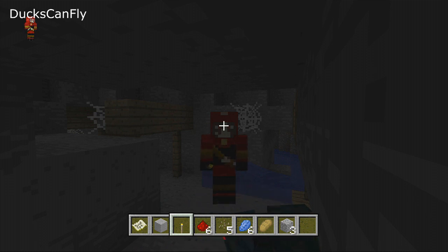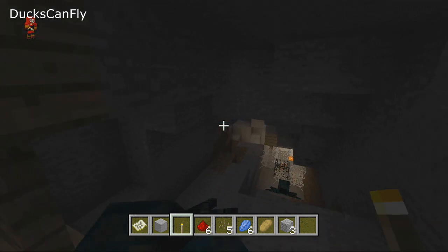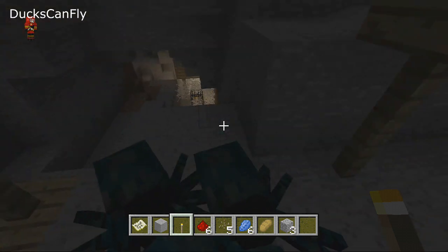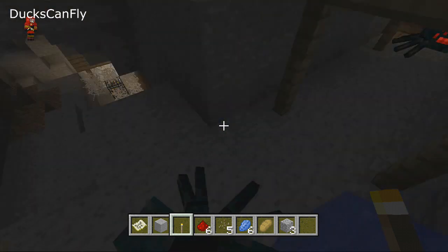What's up guys, the Duck Opinion here, and today I want to show you the next new mod. I already did the Enderman. These are the cave spiders, as you can see. They're just smaller green versions of spiders, and you find them in abandoned mine shafts, which I'm in right now.